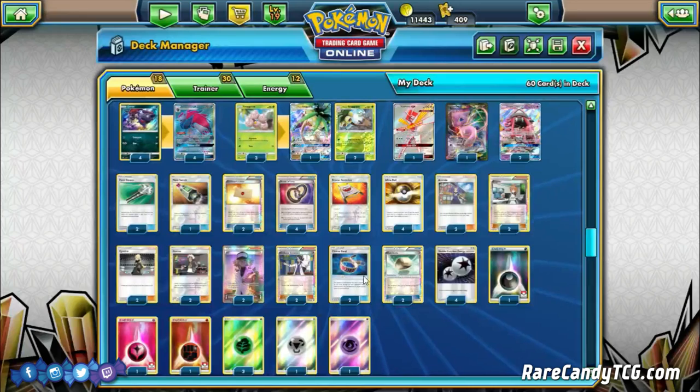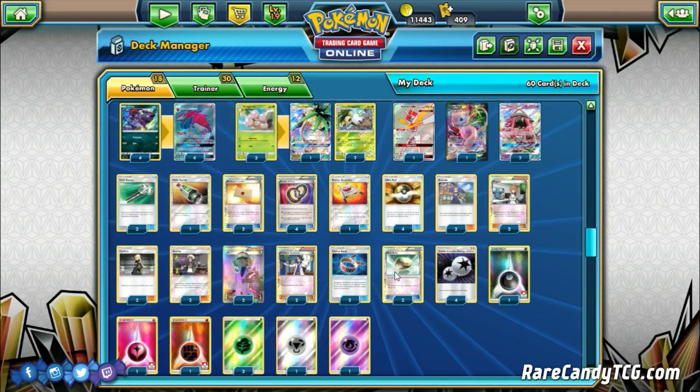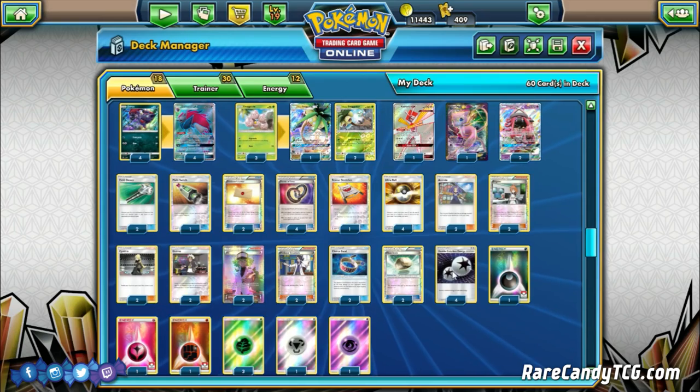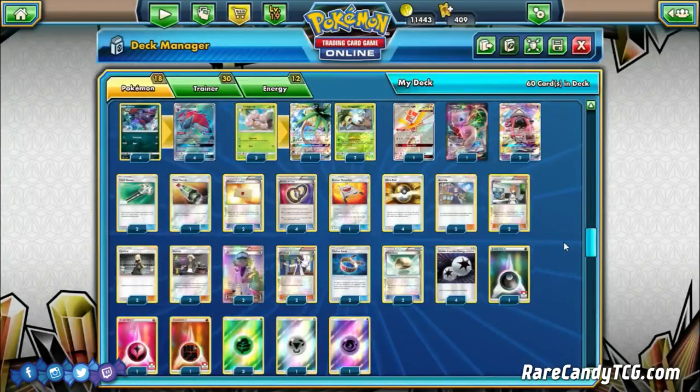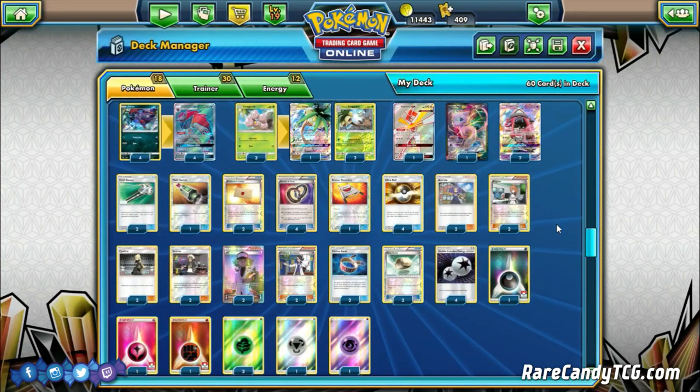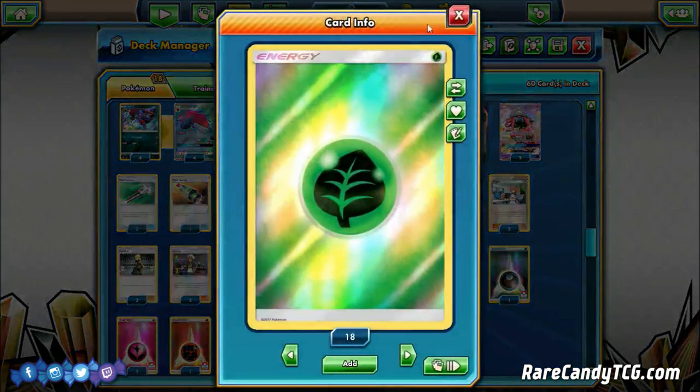Two Choice Band and two Float Stone, also pretty standard inclusions for Zorark decks. On to the energy cards: four Double Colorless Energy - the heart and soul of this Zorark deck, how we attack with Zorarks and Leles. But we also run a couple of different basic energies to fulfill Alolan Exeggutor's attack requirements. Three Grass energy is most important for Exeggutor, and then we have some other basic energies for very specific reasons.